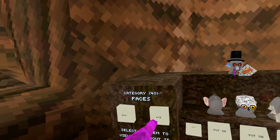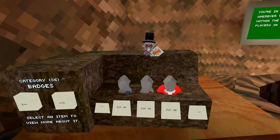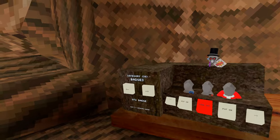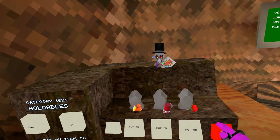I got a lot of hats. On the next page, you have all the faces, all the face cosmetics. Then you have the badges, all the badge cosmetics — you can just quick swap into there. Boom, GT2 badge. It was free. Hell yeah. Then you got the holdables — you just got all of these, all on one list.